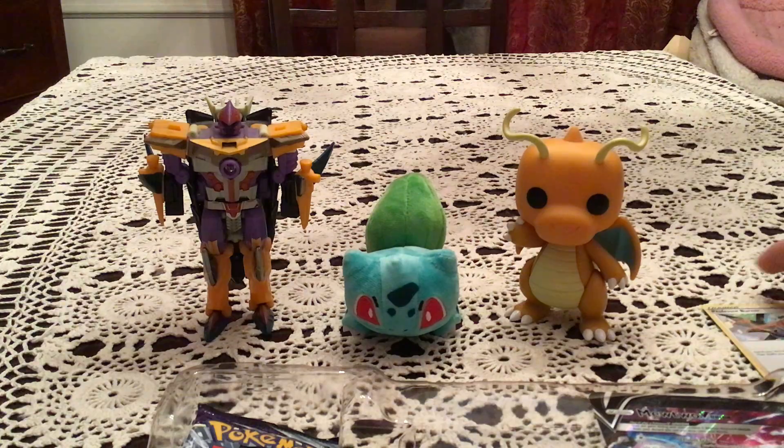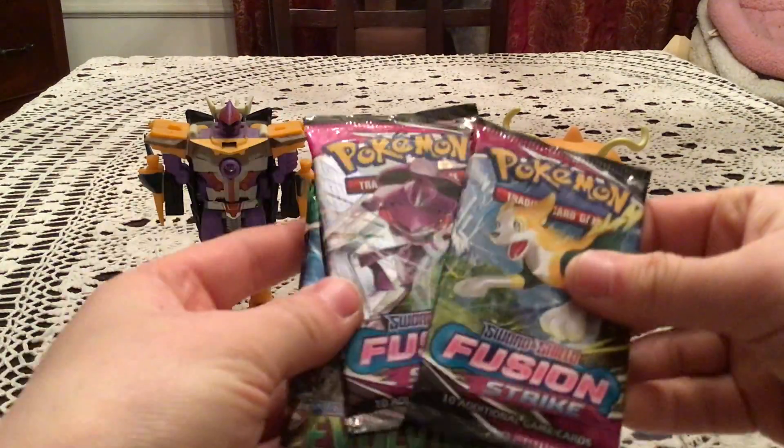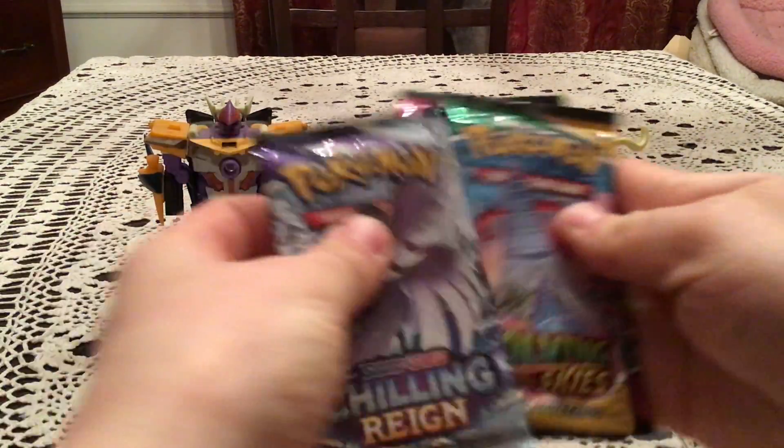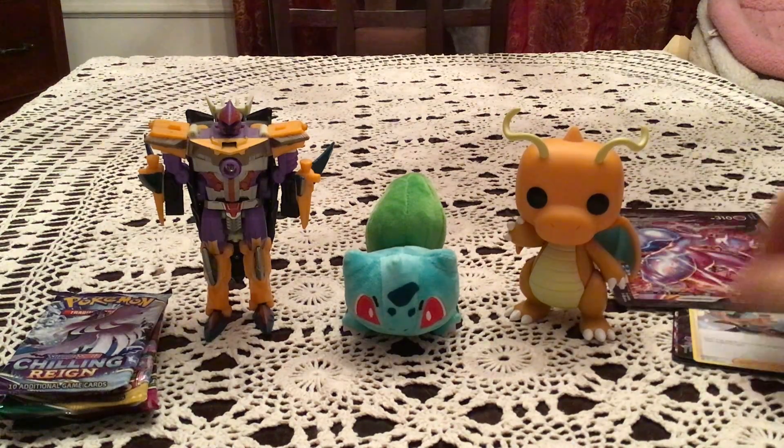I'm guessing the order is like this. I got the jumbo card there and of course the four booster packs — two Fusion Strike, Evolving Skies, and Chilling Reign. I'll stick those there, and I guess we'll start with the cards just so it's something easy to focus on.